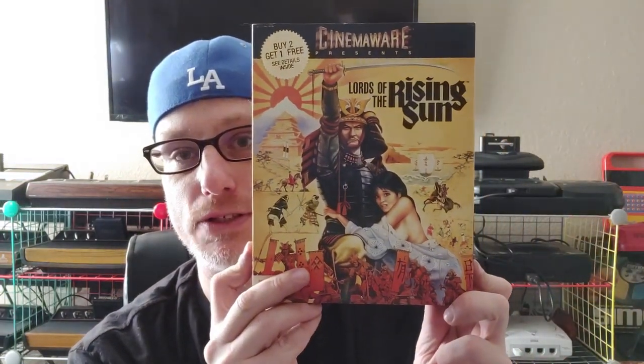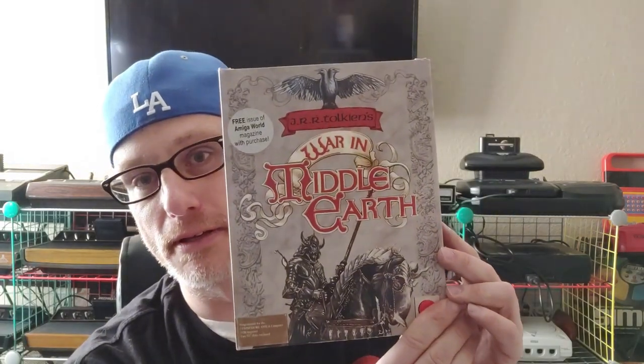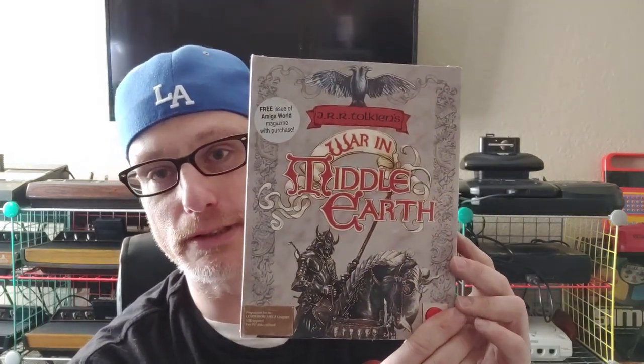And we got Lords of the Rising Sun — these are those big boxes that Amiga used to sell everything in, and this one has the instruction manual and everything in it, so that's kind of cool. RR Tokens, War in Middle Earth — I've actually got that game too. Like I said, every one of these I have the discs for, so I can make these collections complete finally.